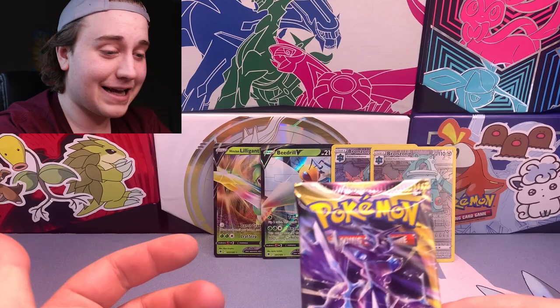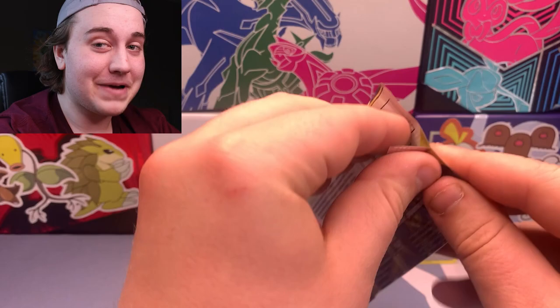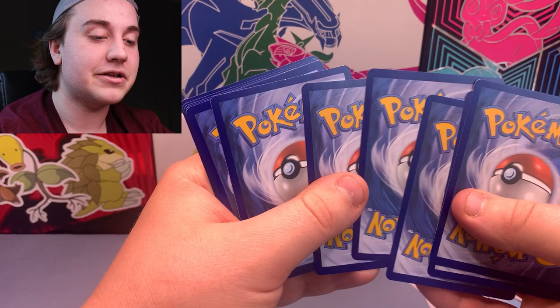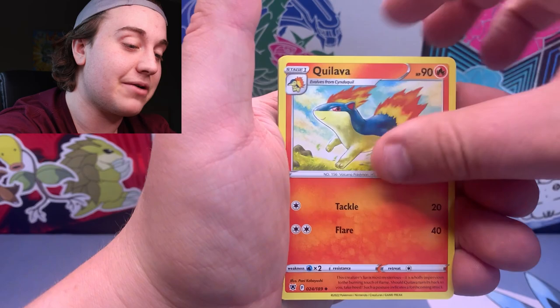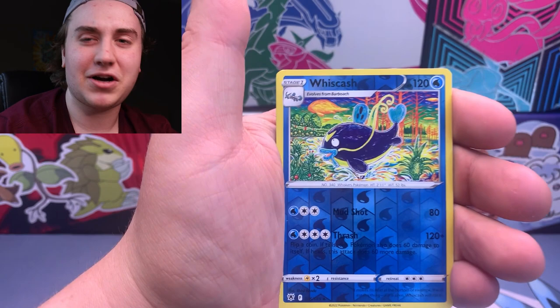I guess that's just how we're rolling today. Last pack of Astral Radiance before we get to the tin — this one has the Dialga pack artwork. Do we get a Dialga? I wouldn't mind getting the Dialga or the Palkia. Just making sure there are four cards here... Scyther, Eevee, Paras, Wishiwashi — wrong Pokemon, Nate — Wiscash, and then a Mighty Yana regular rare. Pretty good out of Astral Radiance: four hits out of five packs, two exactly the same.